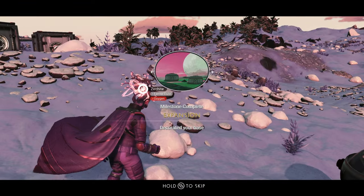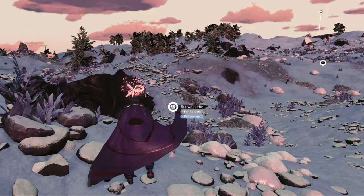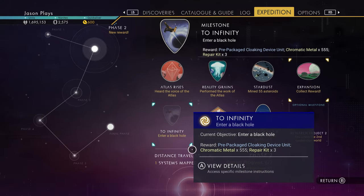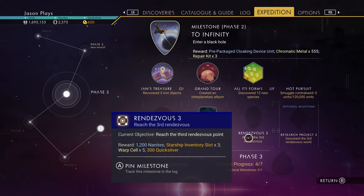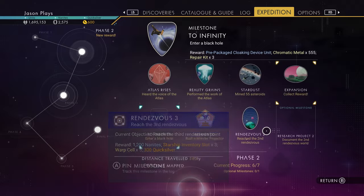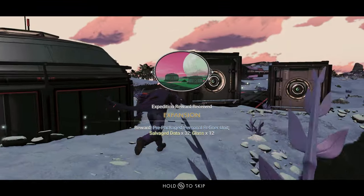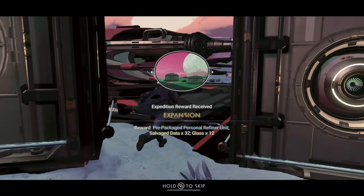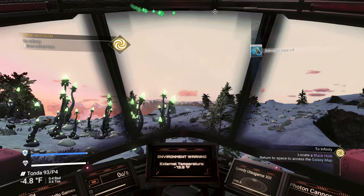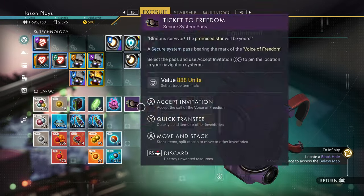Done! Oh thank god, I thought there was going to be more things to build. Let's finish off phase two. What else do we have to do? A black hole - we haven't done any of our rendezvous. We can teleport back, no big deal. We're going to go through a black hole, which will take me to a random system, which is usually a pain.